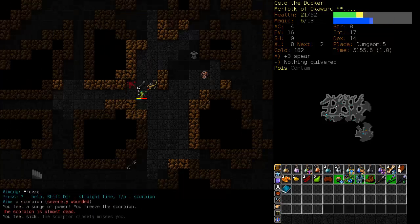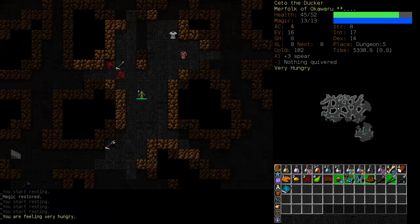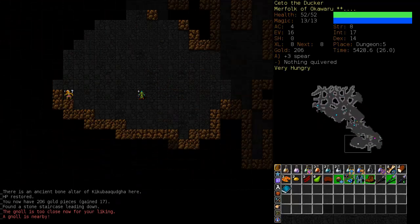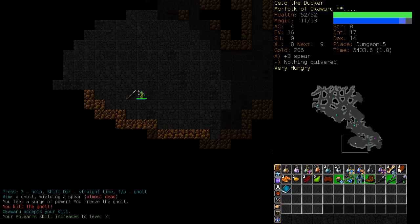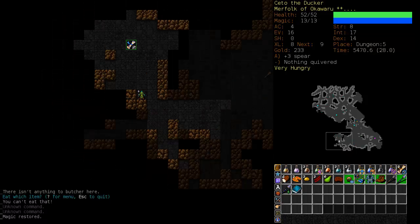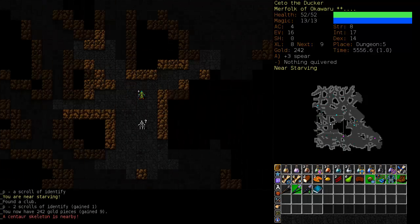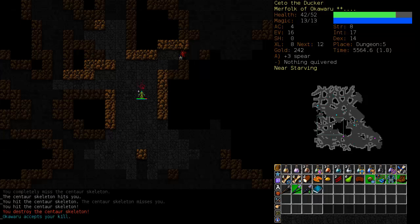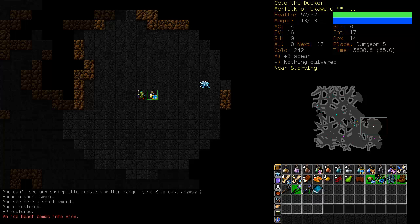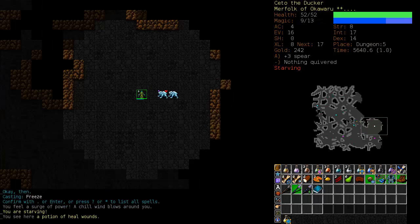Scorpion — please die. Summoning is up to level 2, that's increasing rapidly, although it's still not castable yet. After we get Summoning up to about 6 we're going to switch over to Spellcasting. I'm not going to feel comfortable until Dodge is quite a bit higher. We're at Evasion 16, which isn't bad. I'd really like an Ice Beast with me — and there we go, we got one.